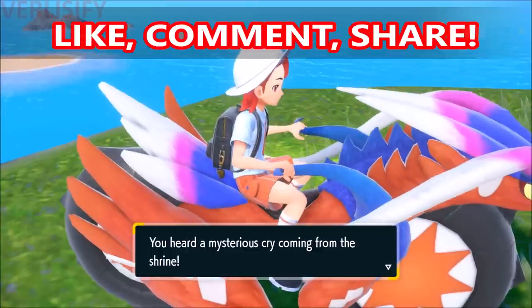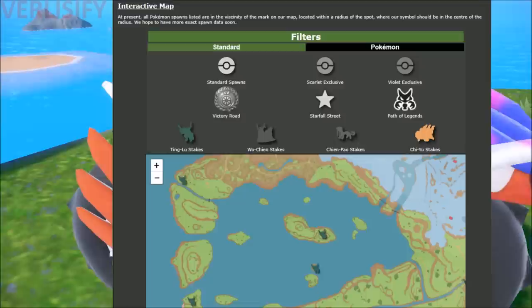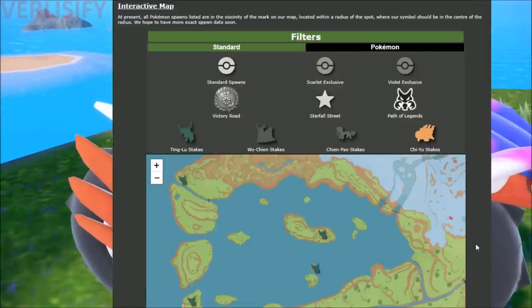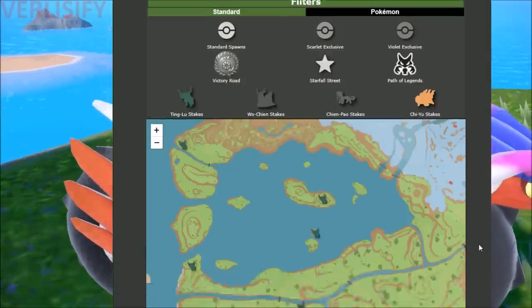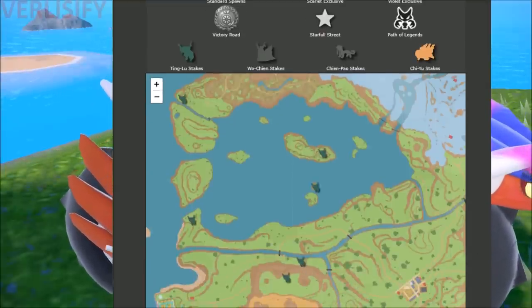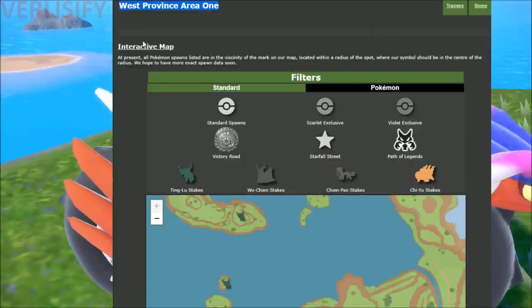The mechanic is that you find these stakes in the ground and then you pull them up. After you get enough of them, the Pokemon will be available to catch. Instead of just showing you every location, which would be kind of worthless since you find a lot of these stakes through natural gameplay, I say go onto Serebii.